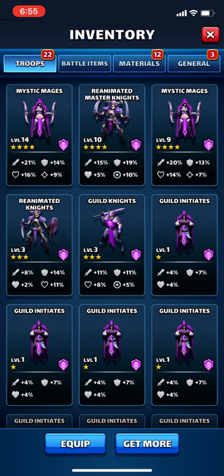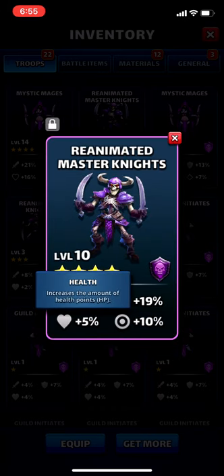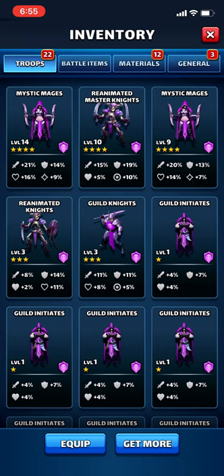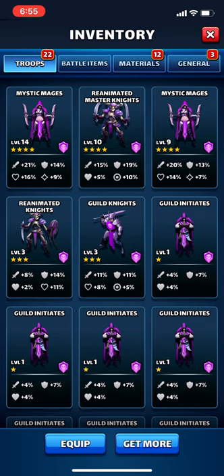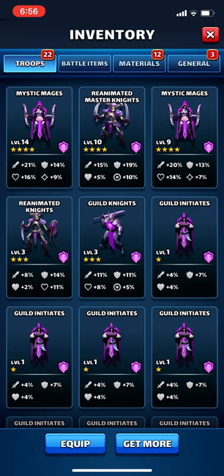Looking at a mana troop, you can see the mana bonus at level nine is at seven percent. As you level these troops up, within each level you get one percent added to one of the four categories. Mana troops have attack, defense, mana, and healing bonus, whereas crit troops have attack, defense, health, and critical hit chance. Critical hit is double damage.